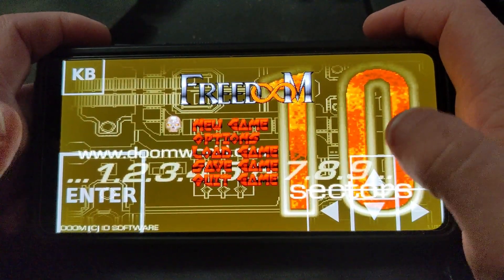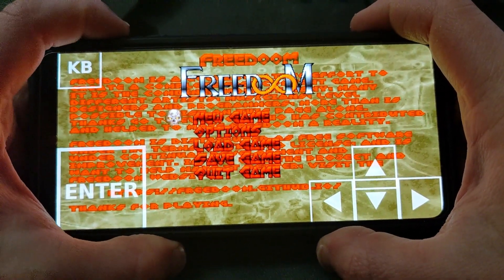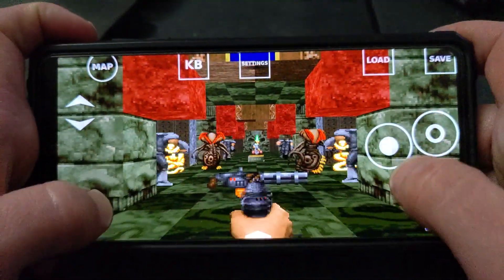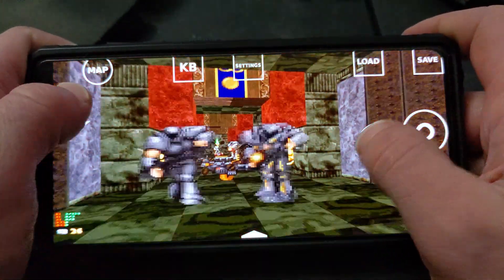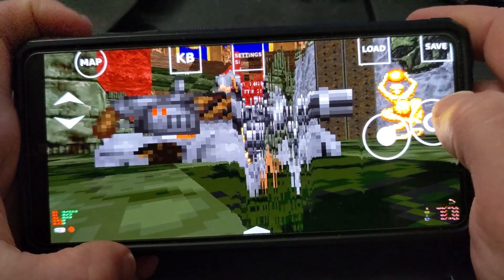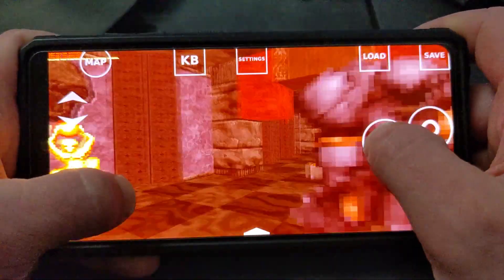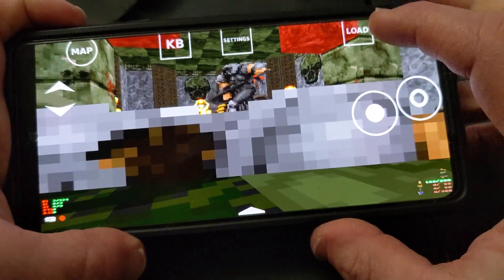Now you've got the menu. FreeDoom does adjust controls based on the context you are in. So I can go to new game — please don't kill me. It's a virtual joystick setup, so if you've played plenty of mobile games, you'll be familiar with it.